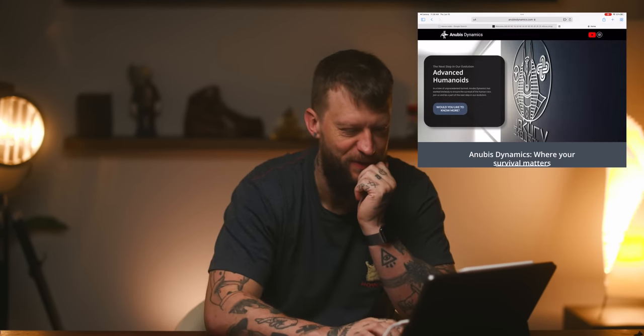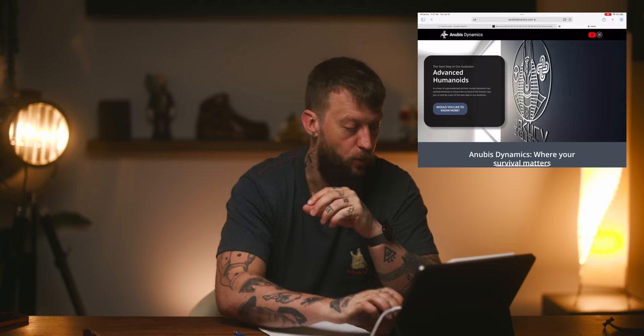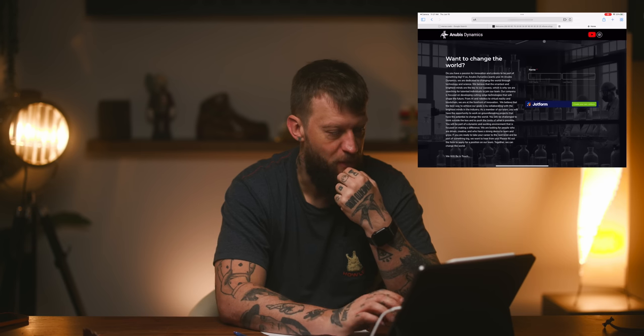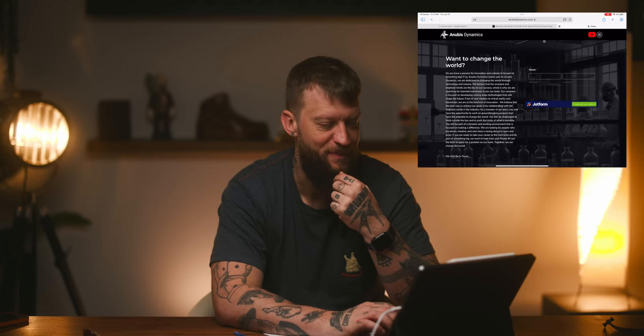Here we go. The next step in our evolution — advanced humanoids. This is cool. Can I take this picture and bring it into Photoshop? Would you like to know more? We want to change the world. Do you have a passion for innovation? Desire to be part of something big? If so, Anubis Dynamics wants you. And it's asking me: am I human? Yes. Are you part of a government agency? No.